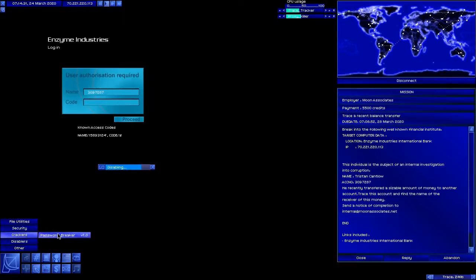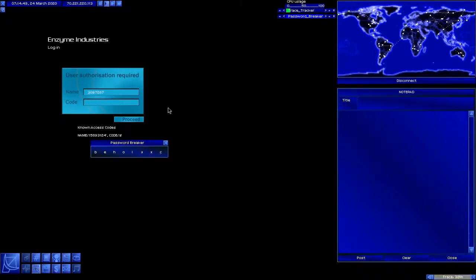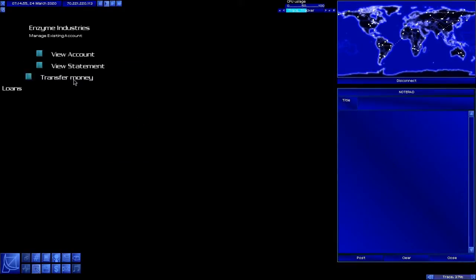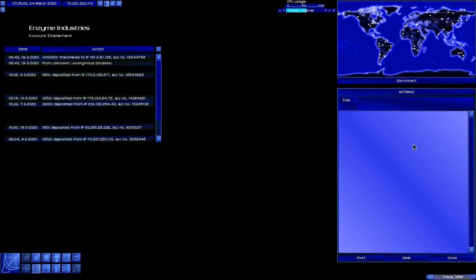That is done. We can start cracking the password. Break that password. The proxy is disabled. I didn't actually need to disable the proxy on this because I'm not actually changing anything — all I'm doing is taking notes. 33%, 35% — done. We need to view this guy's statement. He transferred 1,100,000 to bank 181.3.91.126. The account number was 12944768.